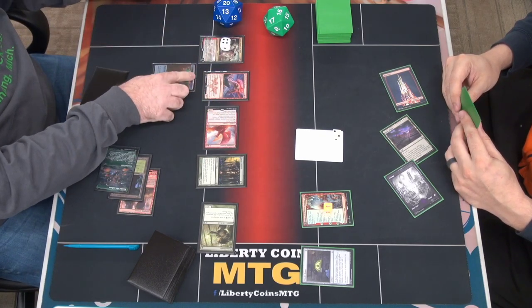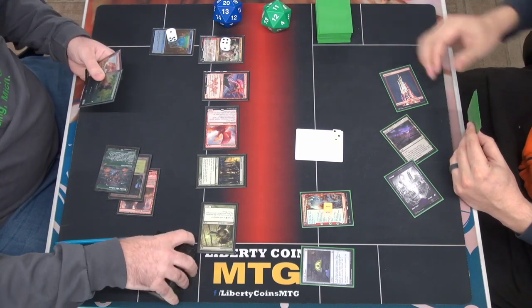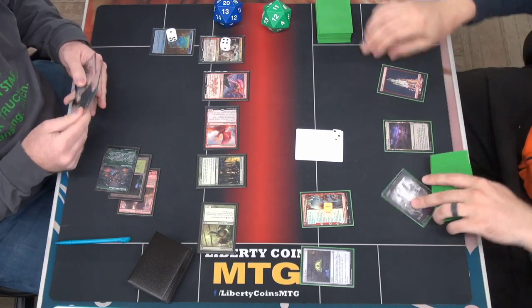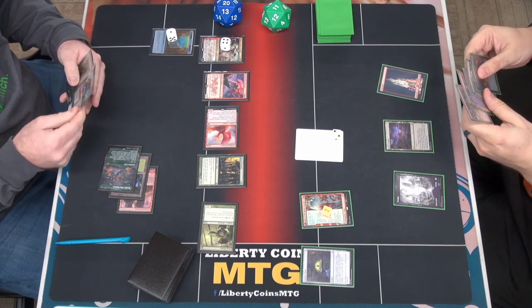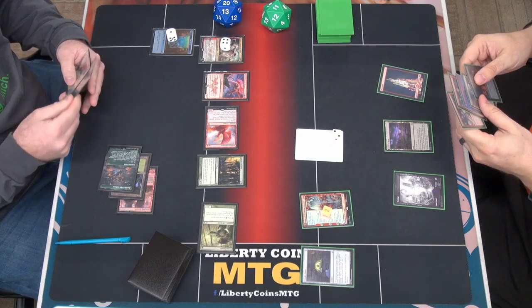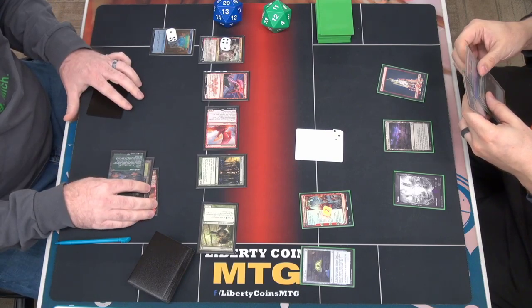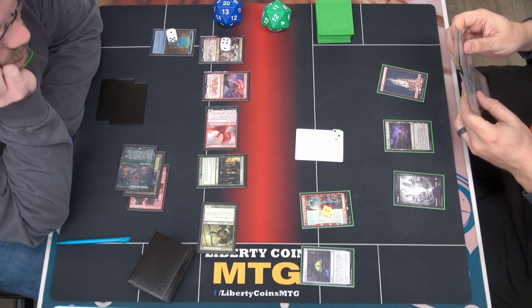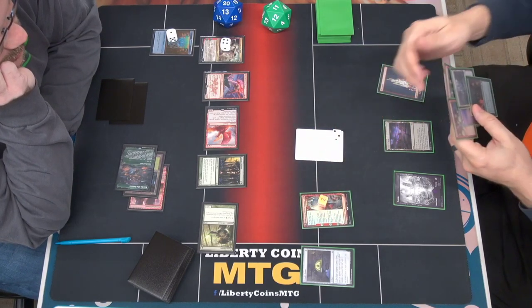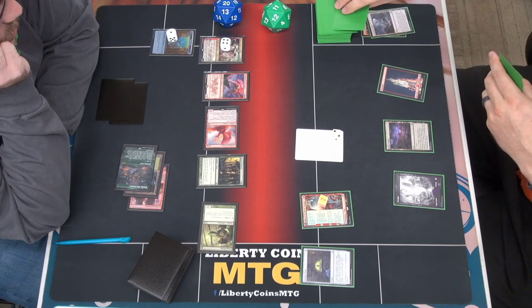I attack you for five in the air. I take five. Ouch. And I will pass. Untap, draw. This moves up to two. I get to pick two cards in my hand and they go in the green, right? Yeah. Discard two. I'm gonna discard a Claim the Firstborn and a Demolition Field, and then I will get to draw two.